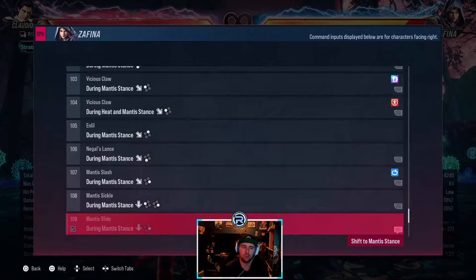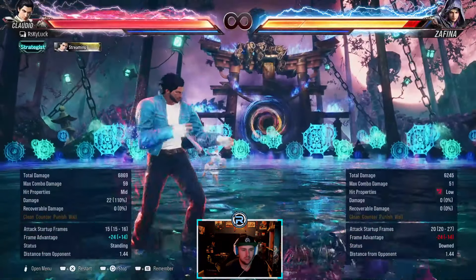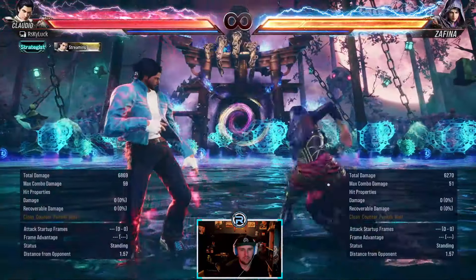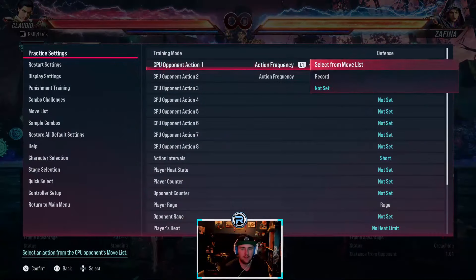Launch slide plus leaves her plus 4 — very launch punishable. A lot of launch punishable stuff to be honest. That's just the crush lows — if you challenge them with a low, safe as well.